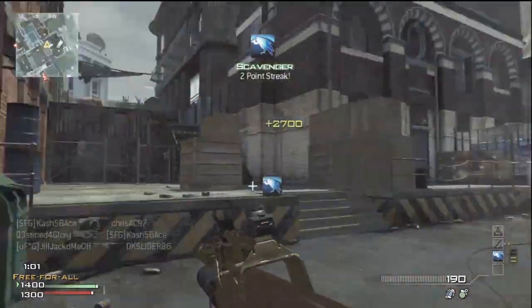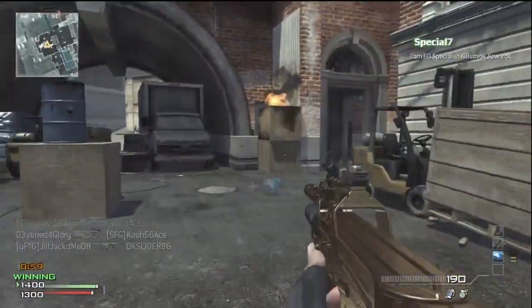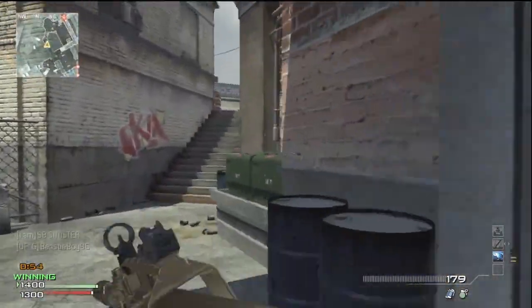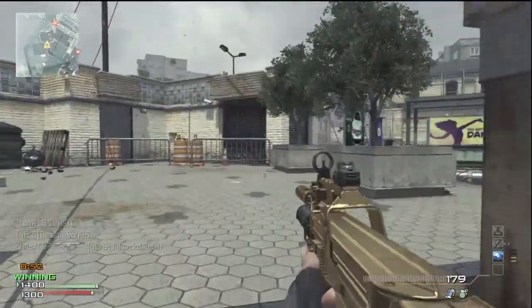Look at that guy camping — boom. Like I said, just don't aim down sight. There's not a point to it unless they're really far away, and if they're really far away it's going to be hard to kill them anyways. Unless you do it in bursts — if you're going to shoot at range, do it in bursts and you'll be good.